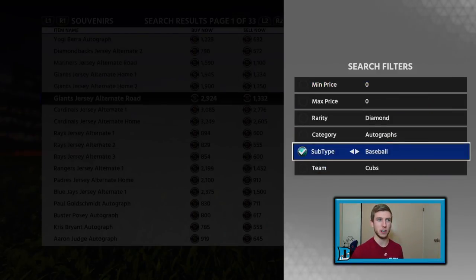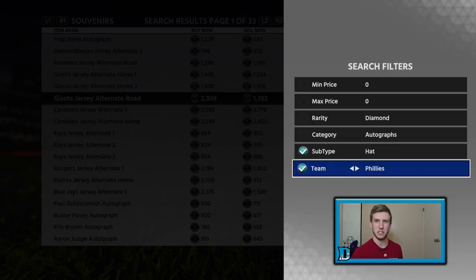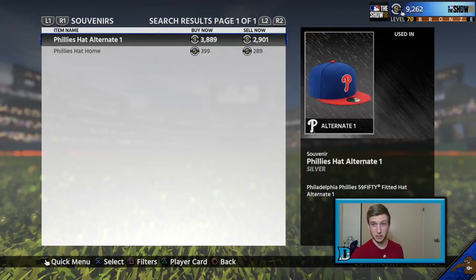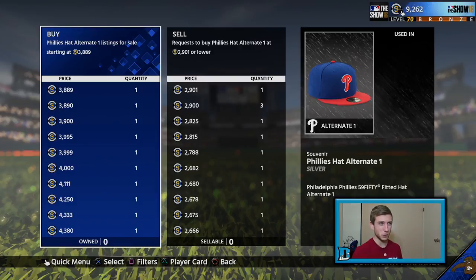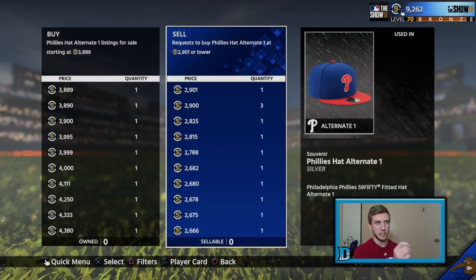My all-time favorite — the way I've gotten so high in terms of stubs — is by flipping a few hats. You see the Phillies hat right here: 2,900 sell now. So that's what you put it in for — you get it for 2,900 stubs. Well, you flip it for around 3,500 stubs. That's 600 stubs. Now, look down — sell orders at 29, 29, 28, 28, 27. If you lock in at 28, yeah, you might have to wait for some sell orders to finish, but you can get it for 200-300 stubs less and still flip it for 3,900. Even if it goes down in price, it'll come right back up. Souvenirs move so quick and are so volatile — this was at 2,900 stubs two hours ago, and now it's up to 3,889. Keep that in mind when you're doing the Phillies hat.